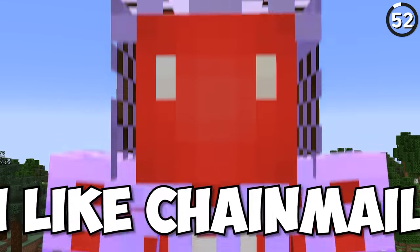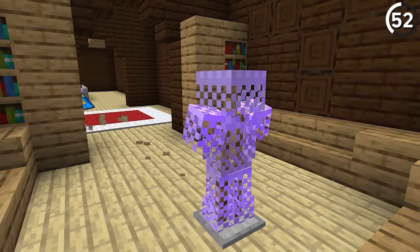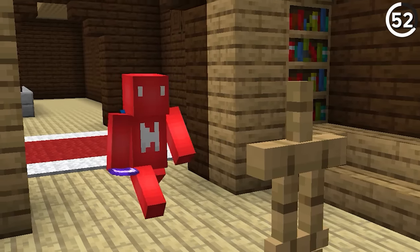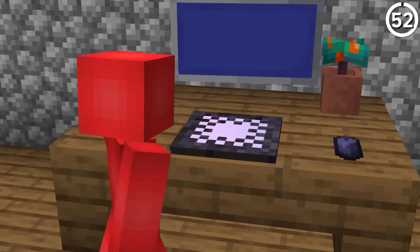Chainmail is a cool concept, but it doesn't serve much of a gameplay function, and it's definitely not worth using over that iron set you're already wearing. But if you have a helmet from a zombie's rare drop, let's use it before you lose it. And if you put one of these on an armor stand like so, it makes a nifty RGB keyboard for your next house's desk.